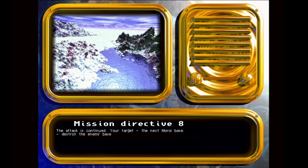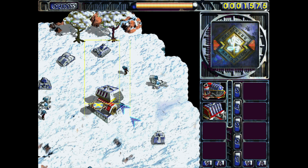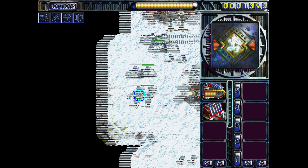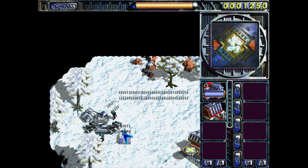Mission Directive 8: The Attack is Continued. Target: The Next Maroi Base. Mission Objective: Destroy The Enemy Base. Welcome back to Exodus: The Last War — welcome to the next mission, for the Zeld. Another snow map, but this time one where we get vehicles, which is going to be helpful.